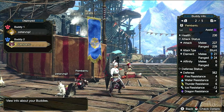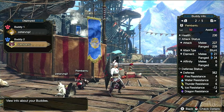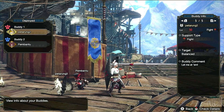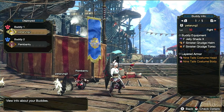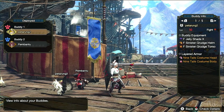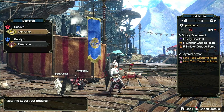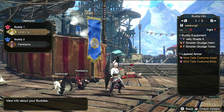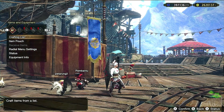Untuk armor-nya sebenarnya bebas saja, tapi saya ambil yang defense-nya paling tinggi, dalam hal ini adalah armor dari Skor Magna Malo. Mungkin di patch berikutnya nanti ada monster baru yang punya def lebih tinggi, kita tinggal ganti saja. Dan kalau tidak suka dengan tampilannya, kita bisa pakai inlayer armor.